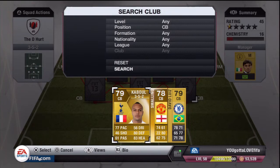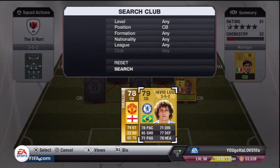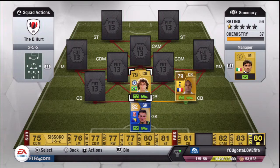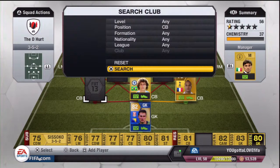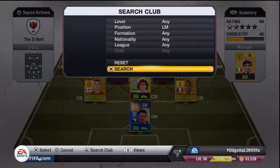At right centre back we have Kabul, with 77 pace and 80 defending as his main stats. He's an absolute beast and cost me 2,500 coins. In the middle we have David Luiz, 78 pace and 77 defending. He cost me 2,800 coins. Then at left centre back we have Smalling, 74 pace, 80 defending, cost me 1,400 coins — an absolute beast.